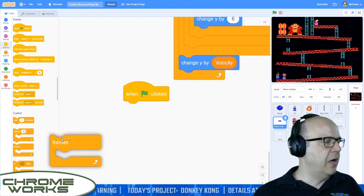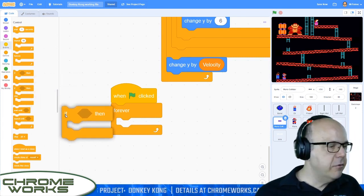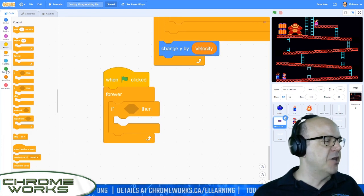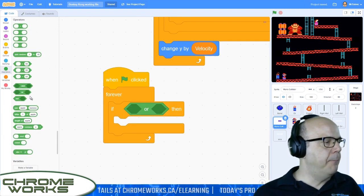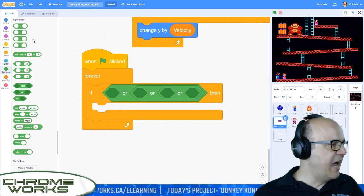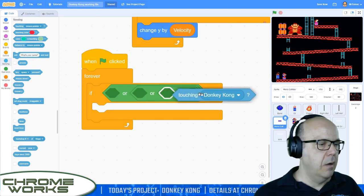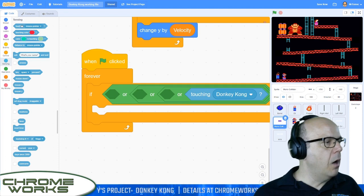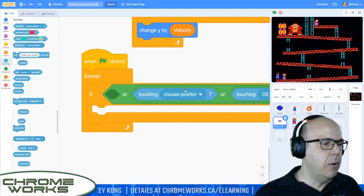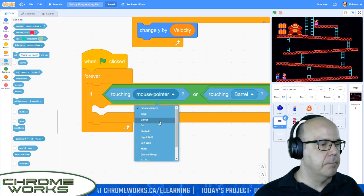So green flag — let's grab a forever and put it underneath there. We're just going to start checking to see if we're touching any of these guys. I need an if statement. We'll go to our control blocks. It's not an if-else, it's just repeated checking. Now I need a whole bunch of OR statements — I've got four different things we could be touching. I'll go to my operators and grab OR statements nested together so we've got four different options. We need touching Donkey Kong, touching Oil, touching Barrel, and lastly touching Fireball.